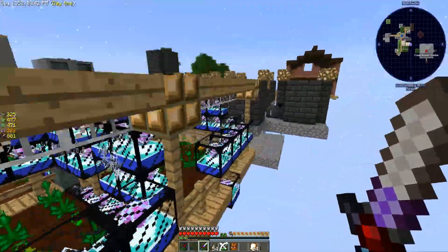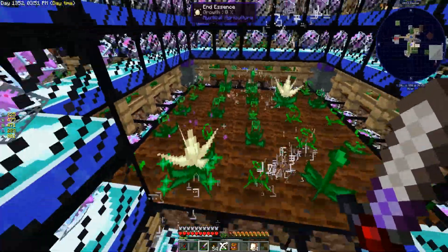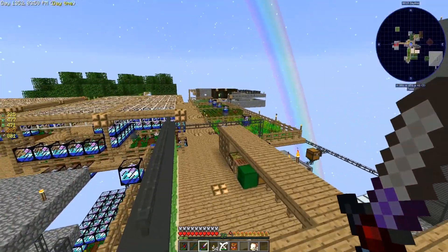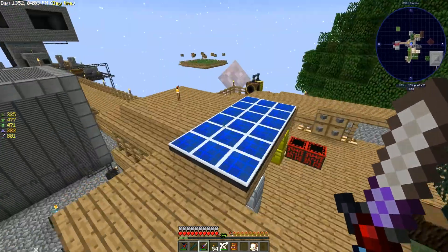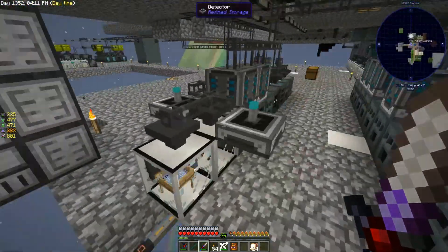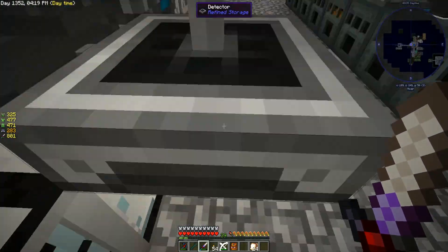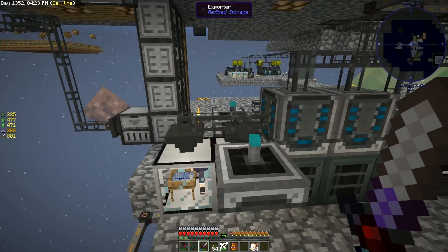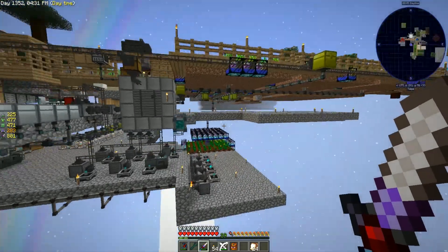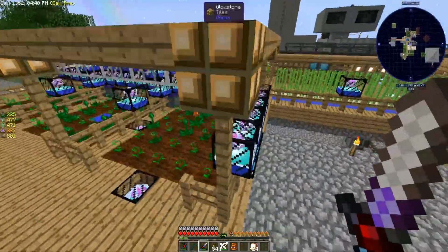I've added an energetic alloy and a vibrant alloy farm, so we're now making a ton of that stuff. I finally got rid of the essence farm that was here and we're now making End Essence, which is really good because we need draconium dust. The only way to get draconium dust is by sieving out crushed Endstone. I'm switching to crushed Endstone because that's what we need right now. We now have an Ardite, a Cobalt Farm, and Vanelium, so we don't really need to worry about sieving that out.